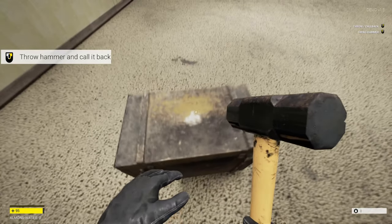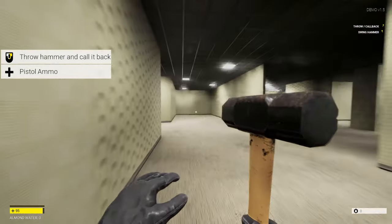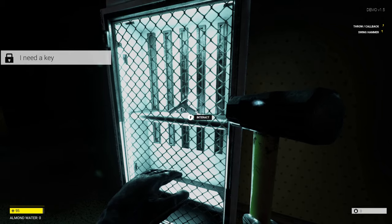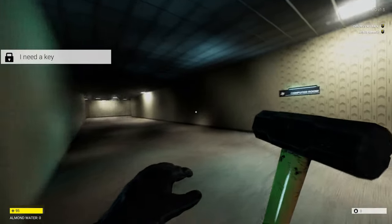What's this? A box. I can break it — and then what do I get? I got pistol ammo. I do need to find the pistol then. Here's the gun, but I need a key for it. There's a computer room this way, apparently.